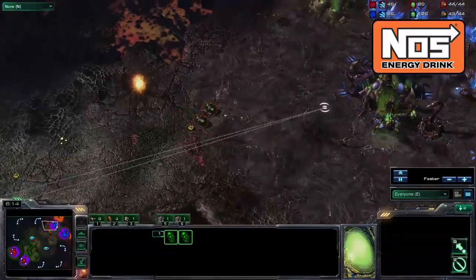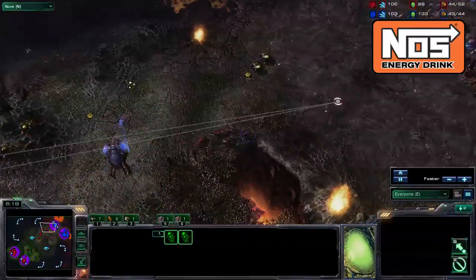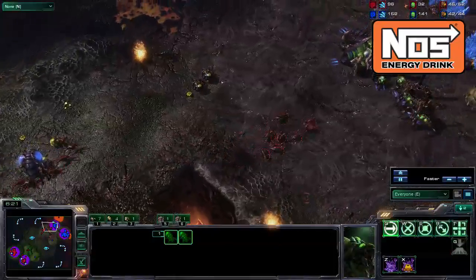If you see your opponent isn't that Zergling-heavy, morph in two more banelings so you can get some more drone kills by sneaking them into the main while your opponent's Zergling count is low.